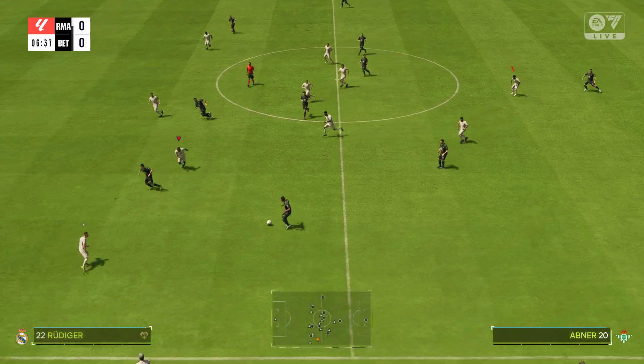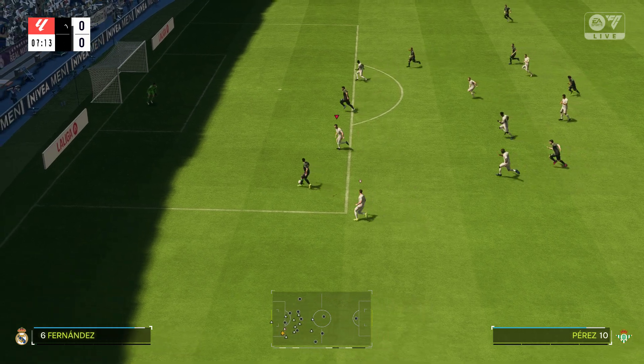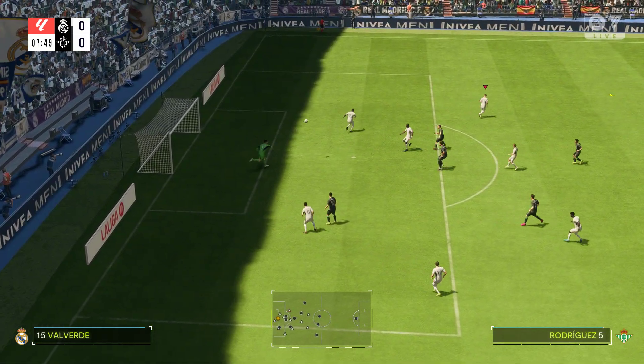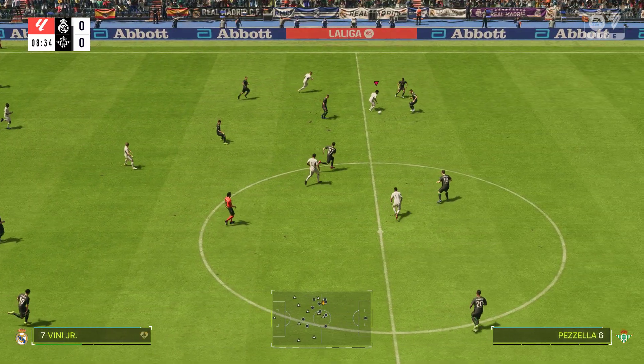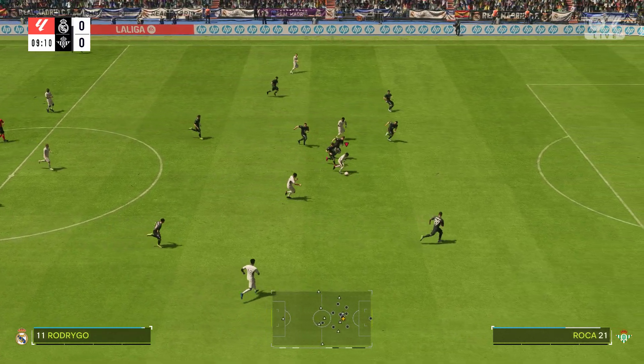Here's how Real Betis line up — it looks to be a 4-4-2 diamond, with the midfield area being the main difference to a normal 4-4-2. You'd expect the number 10 to make runs beyond the opposition back line, and when the center forward splits, the two number eights will go box to box, leaving just one midfielder sitting.